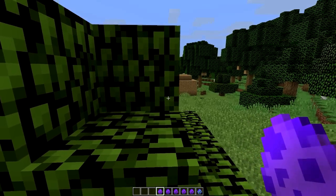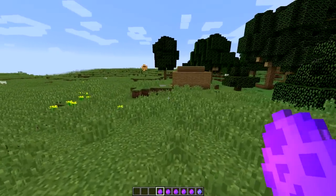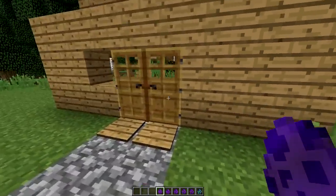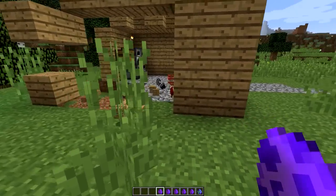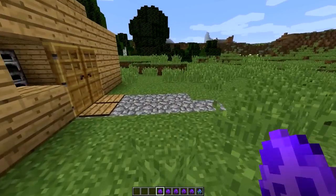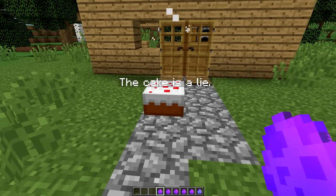Oh my gosh, I did not think he would blow a hole in his house! But you know what — I'm gonna give him a little present. It's called the cake is a lie — I'm sure you guys have heard of that one. I don't want to touch any of his stuff because I don't want it to seem like someone was here, so I'm just gonna place a cake right here. It's called the cake is a lie.